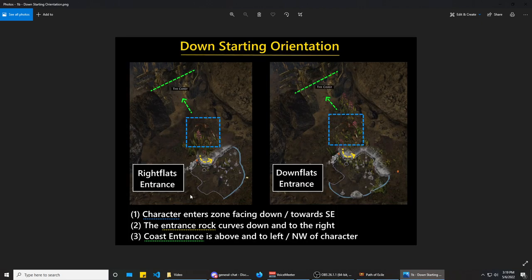Now let's look at the down starting orientations. With the right flats layouts, your character is facing down and to the right, coast is above you and to your left, and the starting rock near the entrance curves down and forces you to the right. One of the key things about identifying down orientations is that you can never travel up and left of the entrance in any significant manner — instead you're kind of forced down.